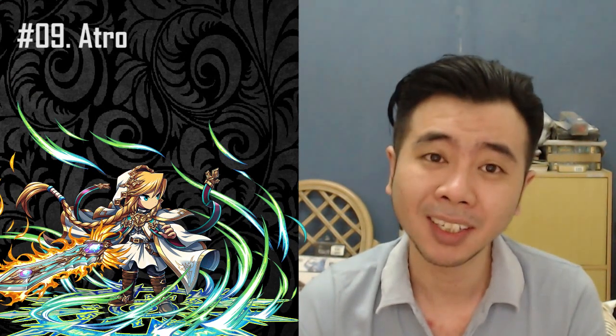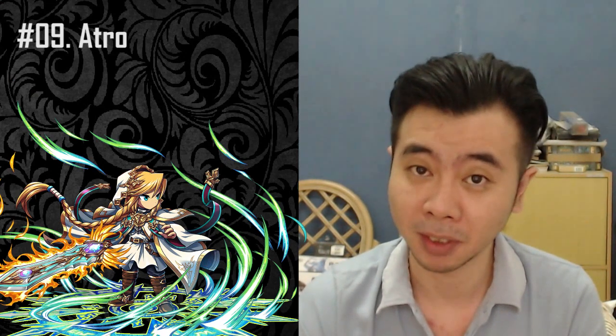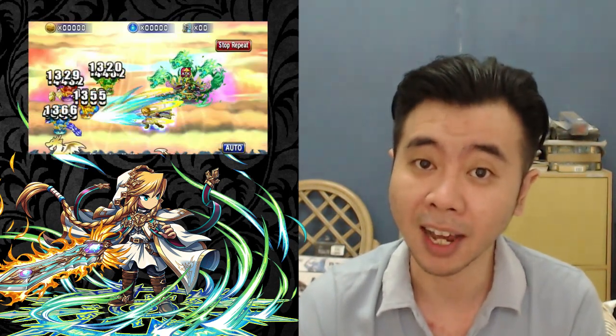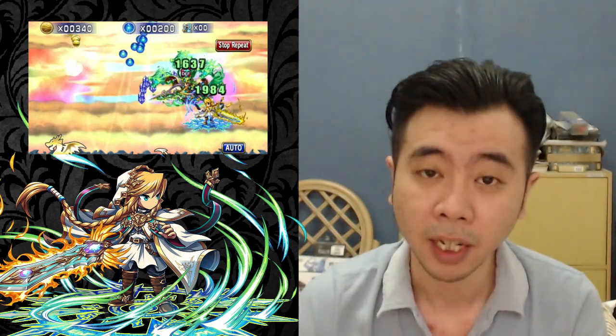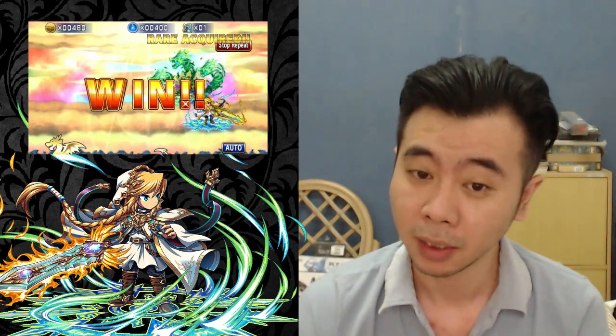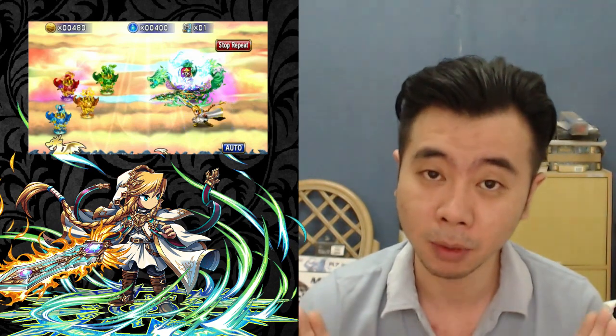At number 9 we have Atro. He is one of the free starter units but he is really really good right now, because he has the attack defense recovery buff, which is the highest in game currently at 150%. And if you're doing imps, he is your guy. He can do a turn 1 BB, so if you bring him for imps, expect to do it a lot of times in a minimum amount of time.